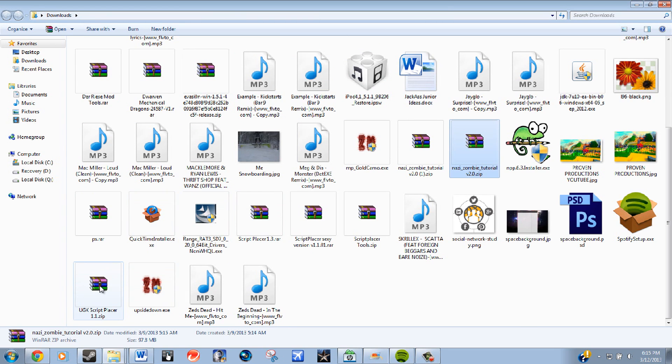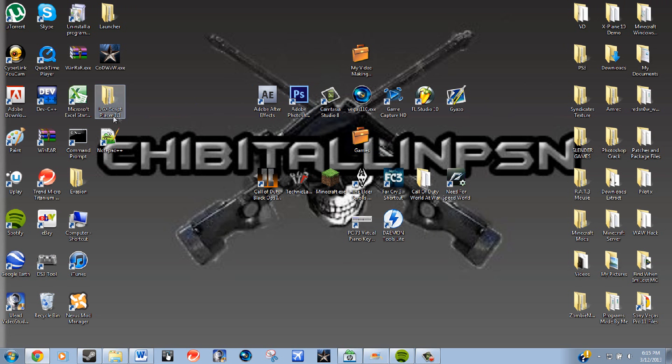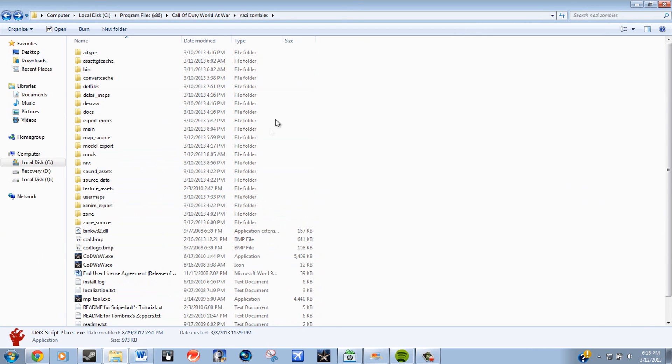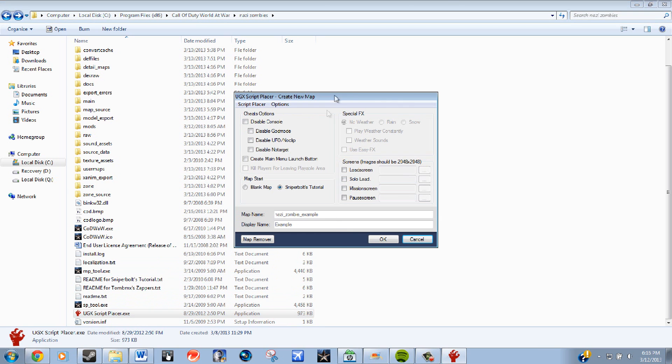After that, download the UGX script placer. Once you're done, you can place the UGX script placer inside your Nazi zombies folder where you copied all your mod tools into. That's what I did, so it's just right there ready for you. Go ahead and open it up.